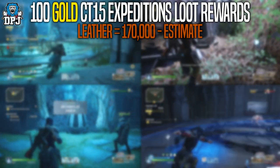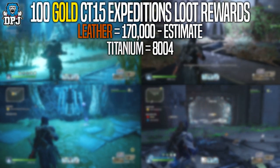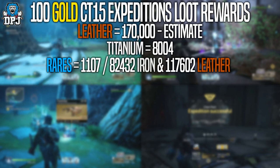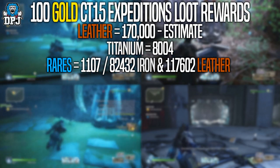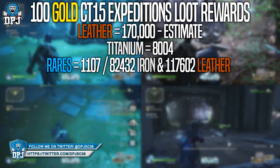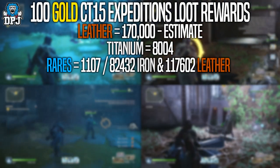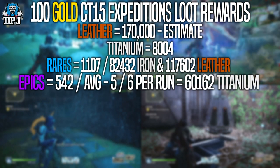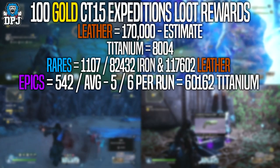Titanium from runs: I got 8,004 — this obviously doesn't include any epics dismantled, so 8,004 in total from the end of expo rewards. Blues — rare items — I got 1,107 in total, which includes 644 weapons and 463 armor. From dismantling weapons I got 82,432 iron, and from armor I got 117,602 leather. Epics: I got 552 from 100 runs, averaging roughly 5 or 6 per run, and from dismantling those I got a grand total of 60,162 titanium.